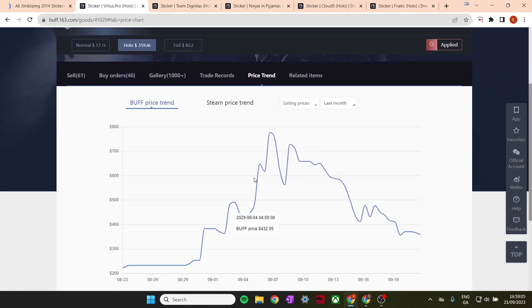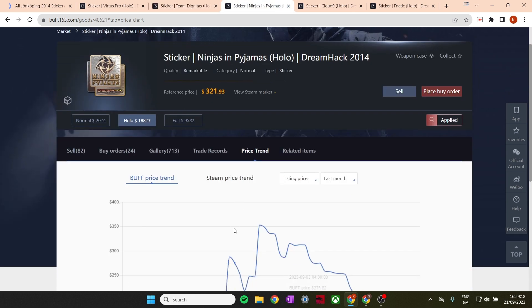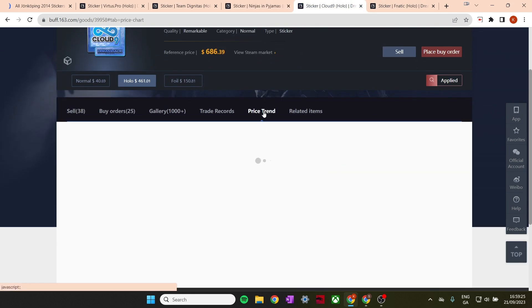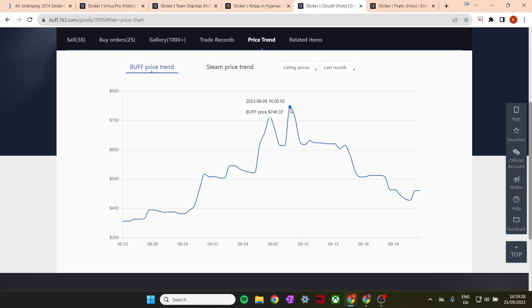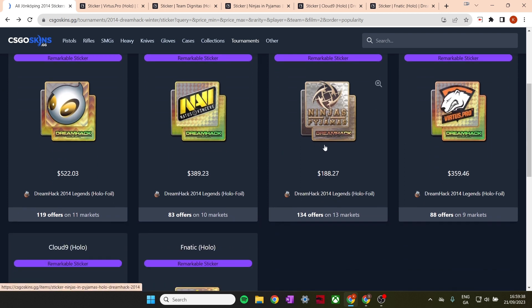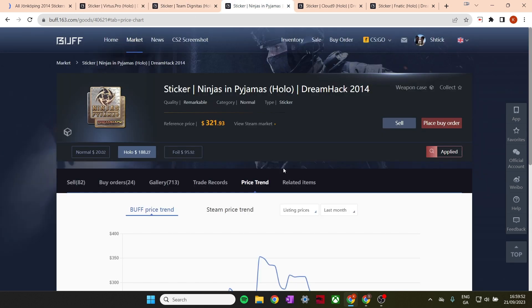We can see this is a pattern with all of them. Virtus Pro went from $750 back down to $350 — that is a big yikes. Dignitas went from about $1,000 to $500. Looks like all of them pretty much halved in price. NIP went from $350 to $180. And then Cloud9 went from $347 back down to $461. So these were being manipulated, bought up in masses, and a lot of people decided to follow the hype thinking these would be the next catalyst.